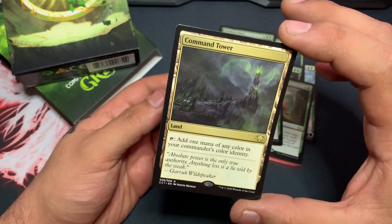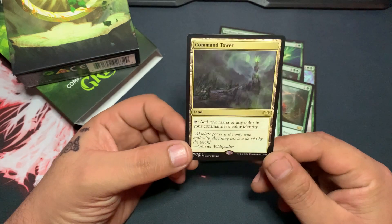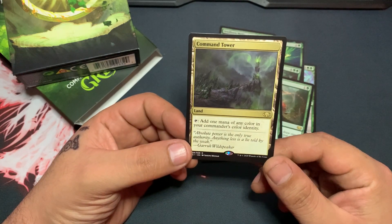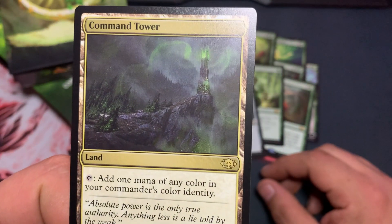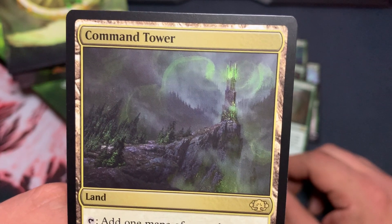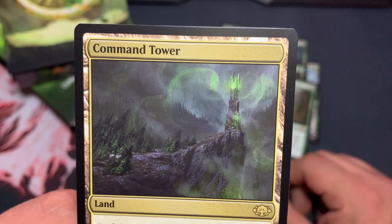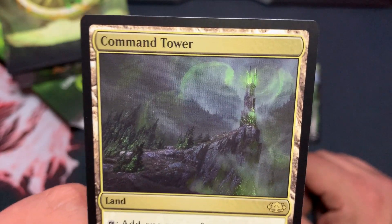And then Command Tower — however, I don't feel like this Command Tower belongs in a green deck. Look at that — it's totally a black card, maybe black-green. But anywho, that's it.